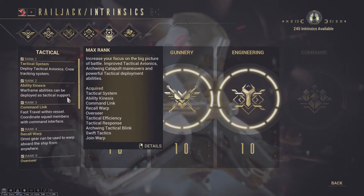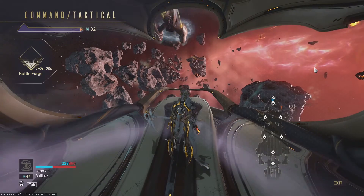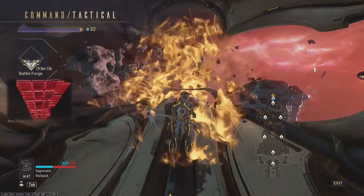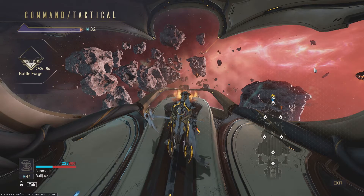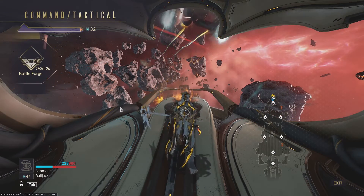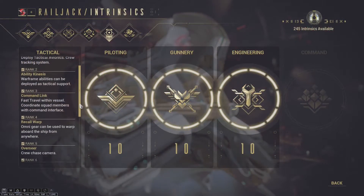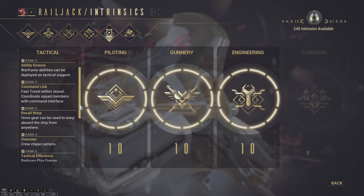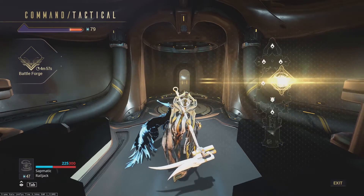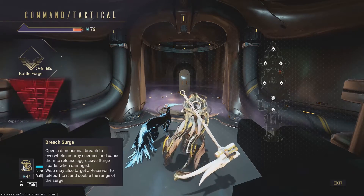Let's start with the Tactical tree. The first rank, Tactical System, allows you to open the tactical menu by hitting L while in your Railjack. This lets you deploy any tactical avionics equipped on the ship, track your crew, and place waypoints. The second ability, Ability Kinesis, allows you to use your Warframe abilities as tactical support while on the Railjack, using Flux energy — though honestly they're pretty mediocre overall. Some are okay like Wukong, some are just whatever like Rhino.